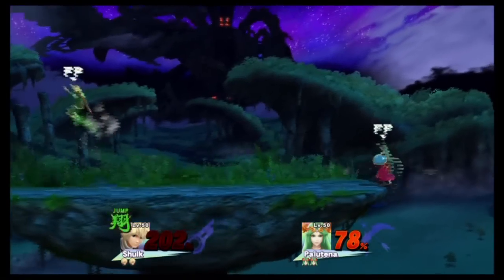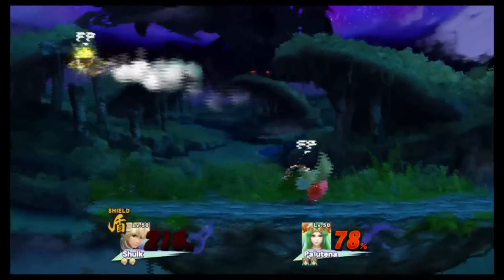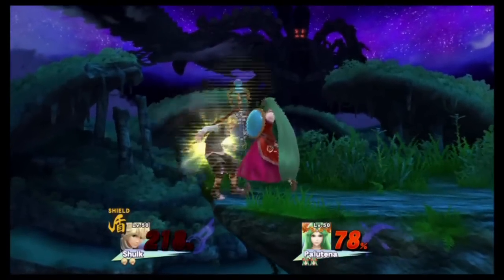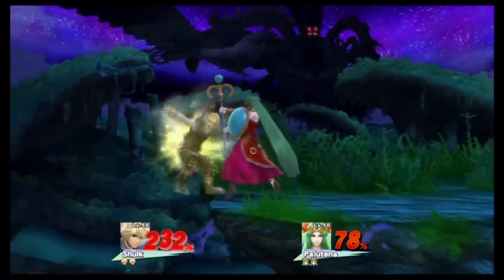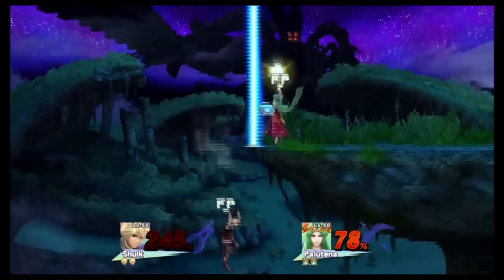Pretty good. Nice footstool — knocks her right back down. And shield mode. Clever Shulk, although be careful. He does still make it back, thank goodness. That's gonna be a forward throw. Look at the distance reduction on that — that shield mode is something special. And it's running out, so you better be careful.